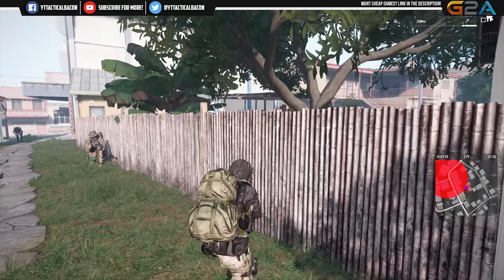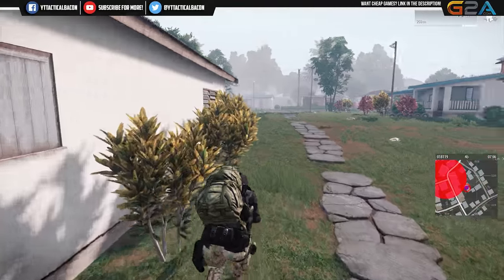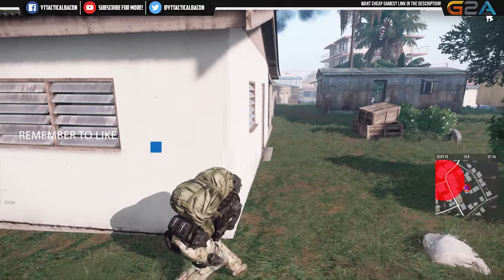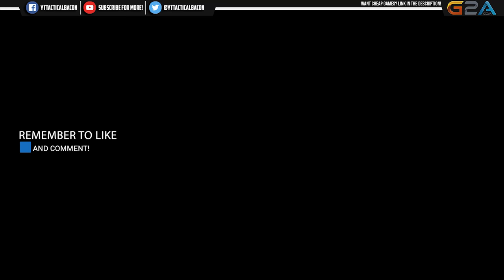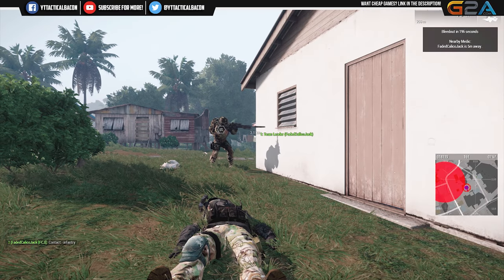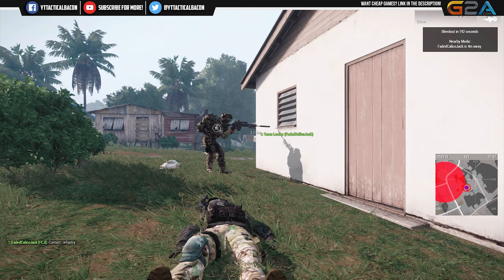Pretty much all the setup you guys are going to need for today's video — obviously it's Part 3 of 4 of Enemy Contact, we're continuing from Part 2, not really too much setup needed. Please remember to leave a like and comment down below, go check out our Facebook group, our Twitter page, and there's also a link to G2A.com in the description below if you want to help the channel and get a cheap video game at the same time. Without any further ado, let's go ahead and jump into today's video.